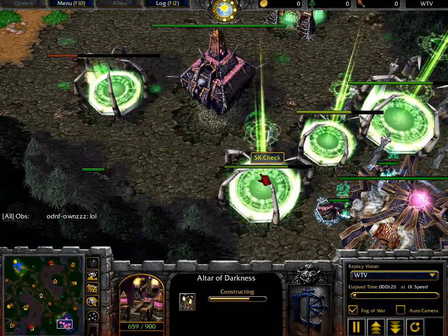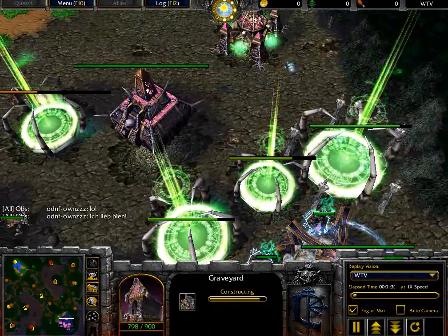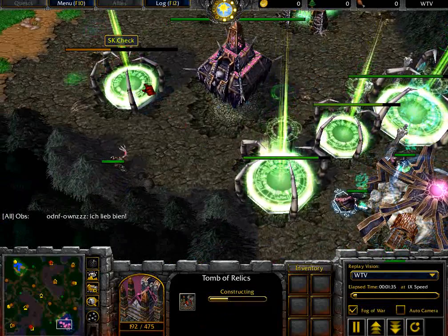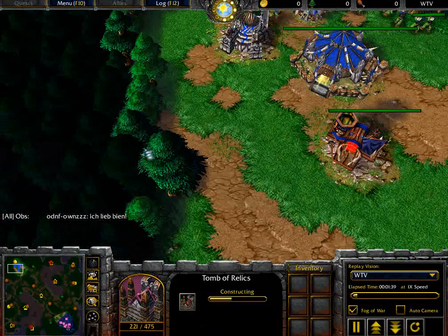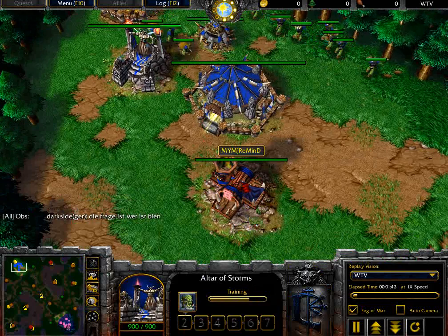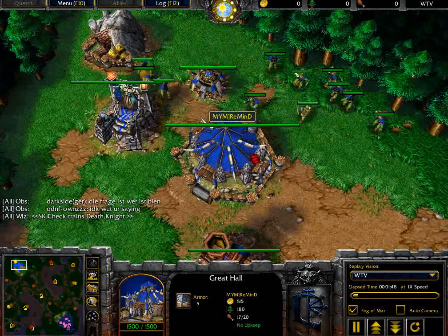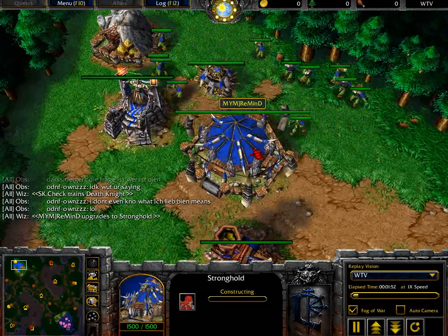Right now we have a Tome of Relics and an Altar of Darkness being summoned by Check, along with training an additional Ghoul. So Check does have that Tome of Relics and should buy that Dust of Appearance, as he is most likely going to expect the Blademaster as that hero. And that Blademaster is just about to pop out. Remind sitting at 400 gold, plenty of gold right now. Not quite sure if he's going to upgrade tier 2 or build a barracks at this point.